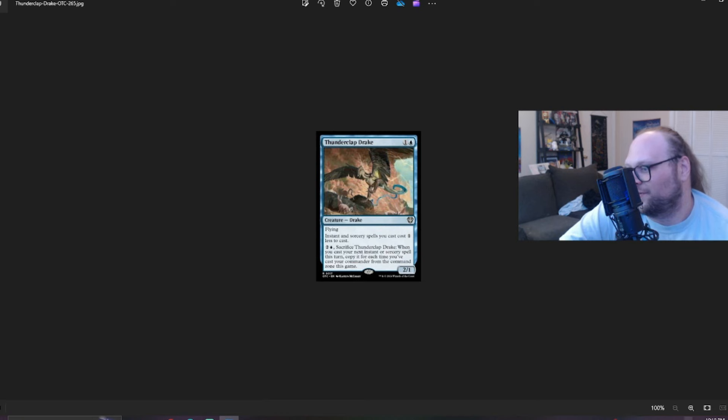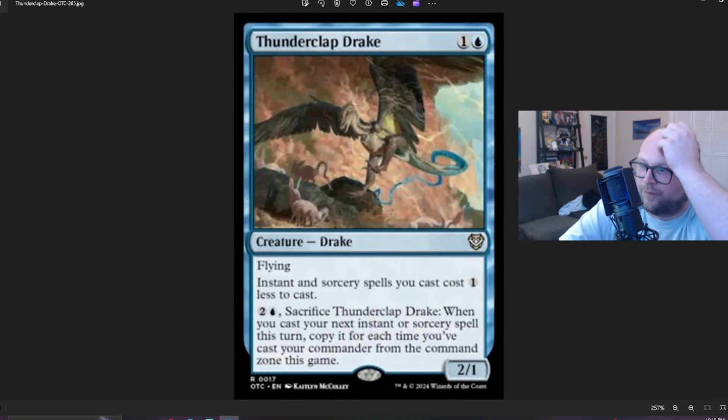Thunderclap Drake — two mana, one and a blue, for a two/one Drake with flying. Instants and sorcery spells you cast cost one less to cast. I'm sold. You can also pay two and a blue and sacrifice the Drake — whenever you cast your next instant or sorcery spell this turn, copy it for each time you've cast your commander from the command zone this game. Commander players — is this card ridiculous? I'm pretty sure this card is ridiculous. What's stopping this card from being the dumbest card ever printed? This first line of text is obviously very good — baseline two mana, two/one flyer, and instants and sorceries cost one less. That seems great. And then this activated ability is dangerous, it's stupid.